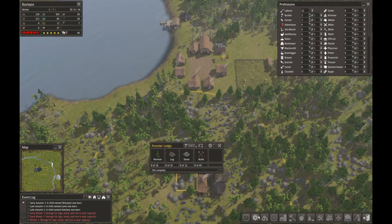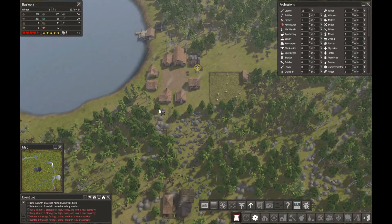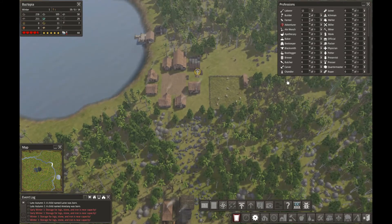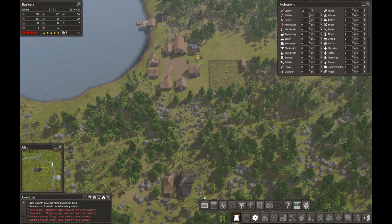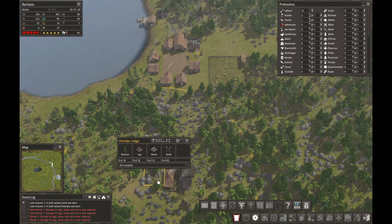Our laborers are down here clearing out all the stuff I told them to do. I'm going to use the prioritize tool — which I talked about in the last episode — and select our forester lodge here to get it up and going quickly. You can already see they're down here starting to do some stuff. Even though they're cutting up these rocks, they haven't removed them yet so they're not showing up as cleared.